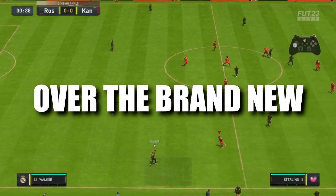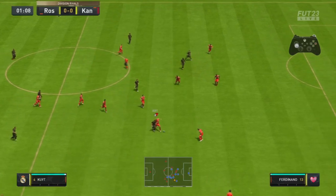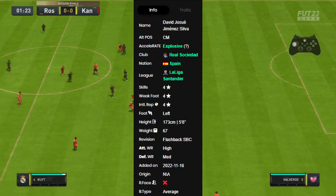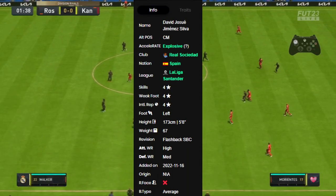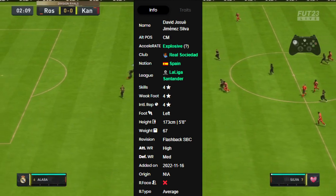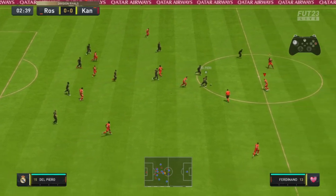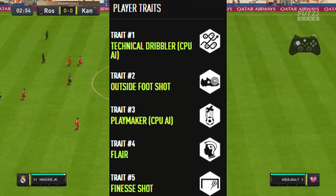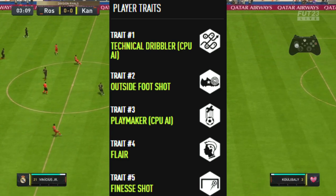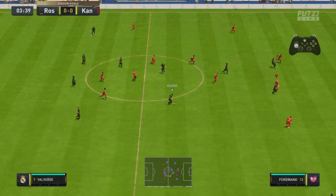In today's video I'm going to be going over the brand new Flashback David Silva. Let's start off with some basics — he can play CAM and CM, he's explosive, fits the brand new meta, four-star four-star, left-footed, five foot eight with high/medium work rates. He's also got quite a wide selection of traits: technical dribbler, outside the foot, playmaker, flair, and finesse shot. So far this card is looking fantastic.